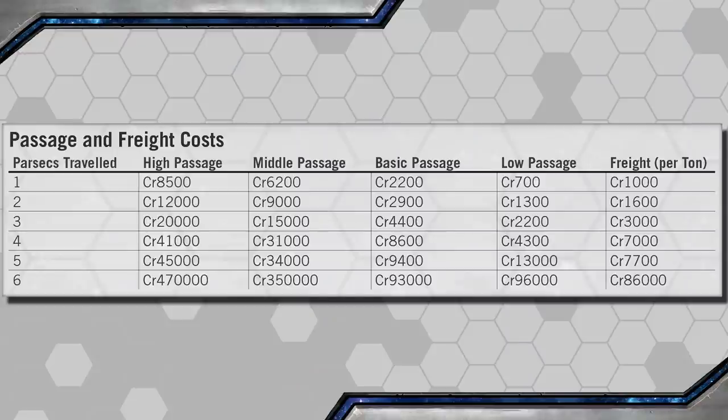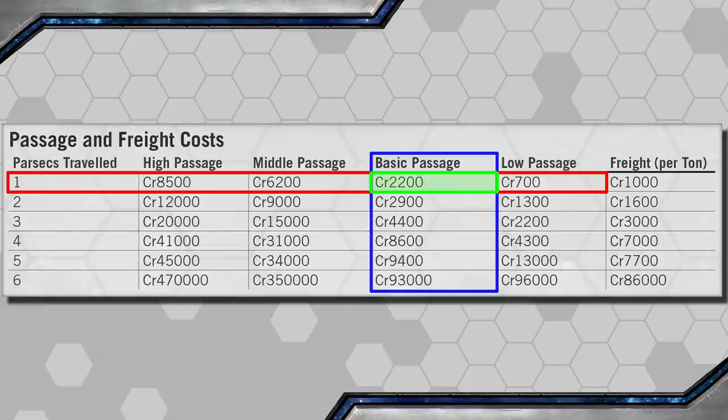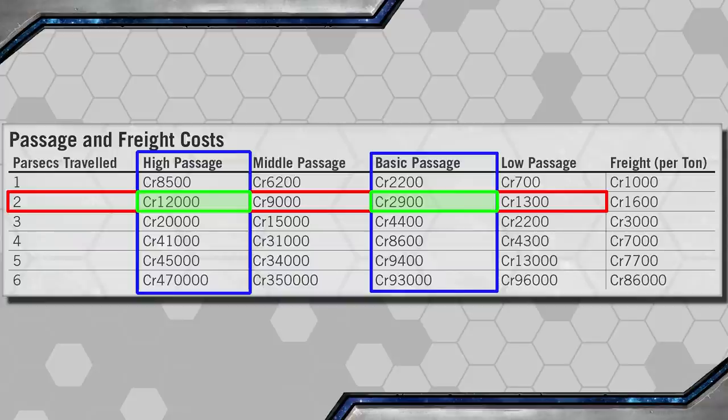Without low berths and no Ship Steward aboard, Jack is limited to only Basic Passengers. Passengers pay for their trip on a per-jump basis. A Basic Passenger making a 1-parsec jump pays 2,200 credits. Since Jack's ship can do Jump 2, that same passenger would pay 2,900 credits for a single 2-parsec jump. Meanwhile, a High Passenger would pay 12,000 credits for a single 2-parsec jump. If a journey requires multiple jumps, such as traveling 4 parsecs in a Jump 2 ship, the journey costs two Jump 2 tickets.